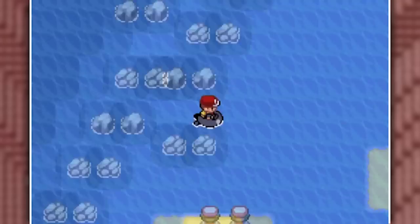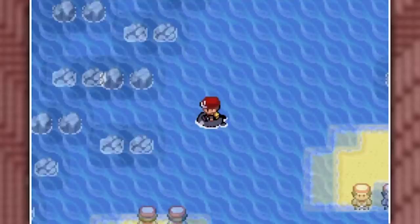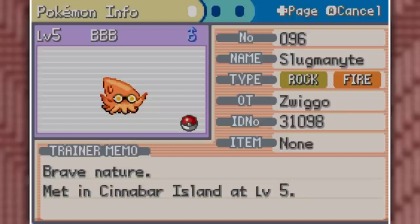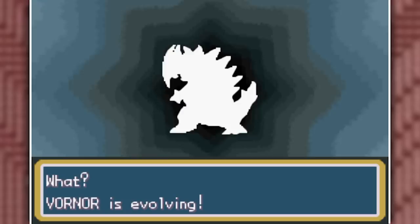I traveled all the way back to Pallet Town and took the boat toward Cinnabar, but first ran into a Carvanha-Gible fusion. I knew I had to have the shiny, so I started looking around hoping I wouldn't get the Tentacool-Frillish fusion. But Arceus blessed me with my Gibana, which actually looks pretty decent in shiny form. With Nannerse added to the team, I revived my Helix Fossil — but that fusion doesn't look that great.